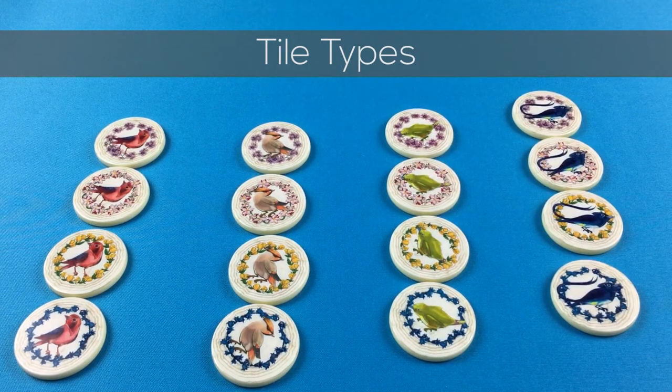Koi pond tiles are special wild tiles which feature a koi fish instead of birds and flowers. At the end of the game these act as flowers and count towards your score as the flower of your choice. These may be scored as different flowers by different players.